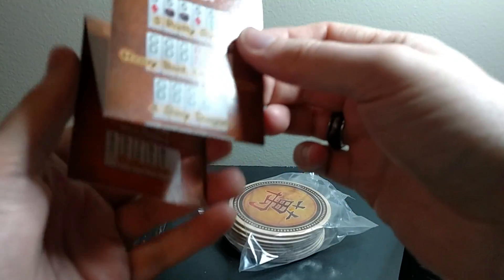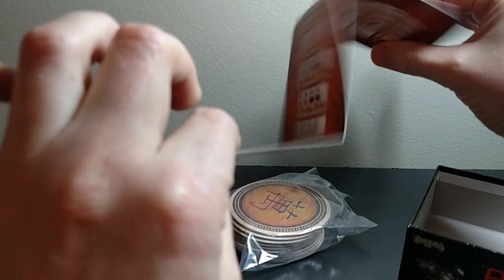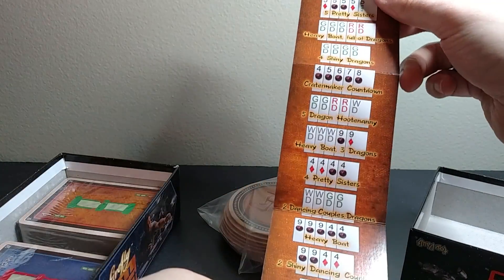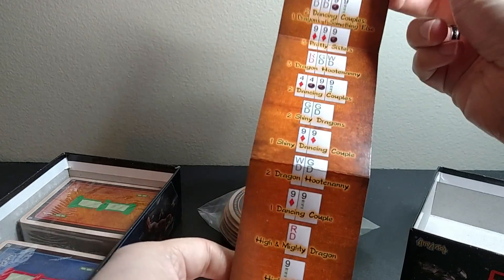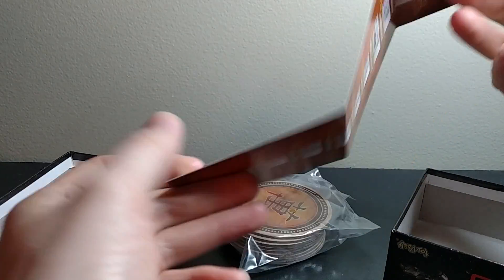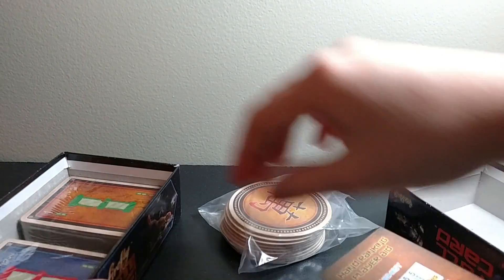All the round cards come in their own little protective bag, so I'll probably keep them in there to keep them safe. There's also a fold-out card stock piece — kind of like business card thickness — that tells you what beats what. It's similar to poker, and each combination of cards has its own colloquial name, like 'a dancing couple' or 'a dragon hootenanny.' Getting one card by itself is the least valuable, and the highest hand is called 'the pretty sisters,' which is all fives.